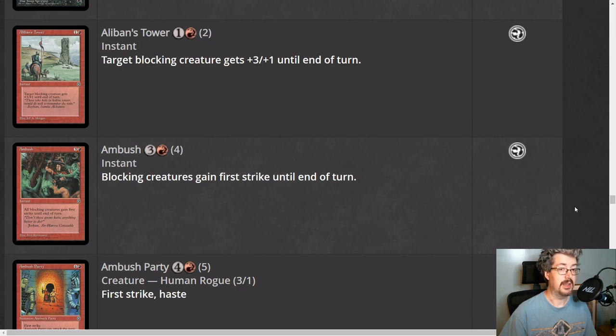Diving into red here. Red is the weakest color overall in Homelands limited — not that it does nothing, I just think all of the other colors offer something a little bit more powerful in terms of what they can do. Green is also not very powerful in Homelands.